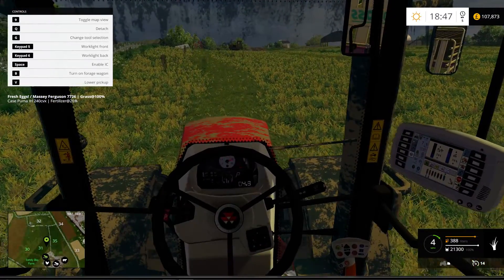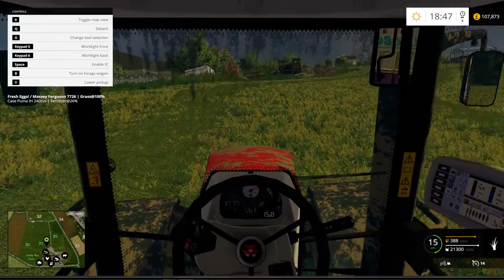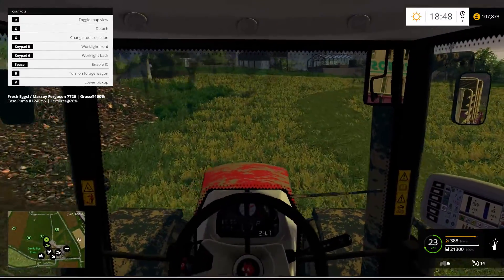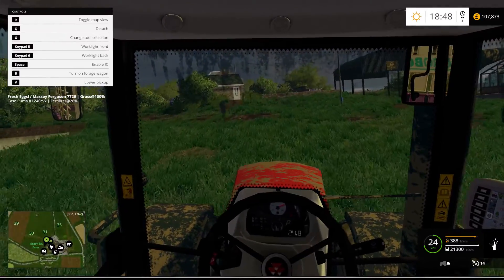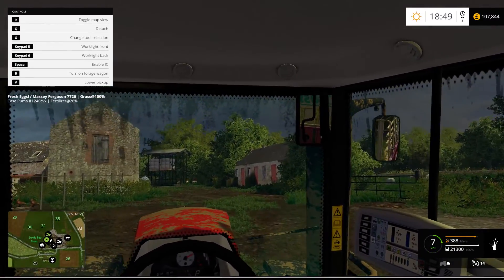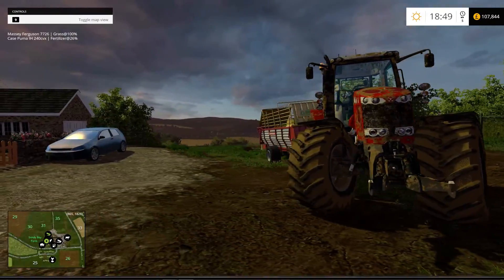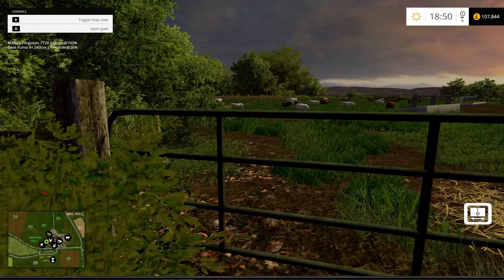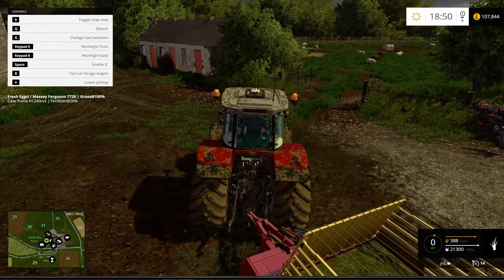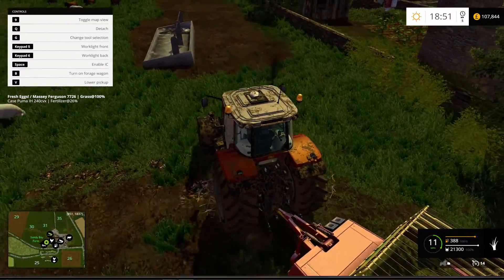We're full already. Let's take this to the sheep first, then we'll do the cows. Our new pallet started already. Let's go take this over to the grass. I don't know how far we've got with the grass for the sheep, but basically it's to top the cows and sheep up, and then the rest is going in the clamp.